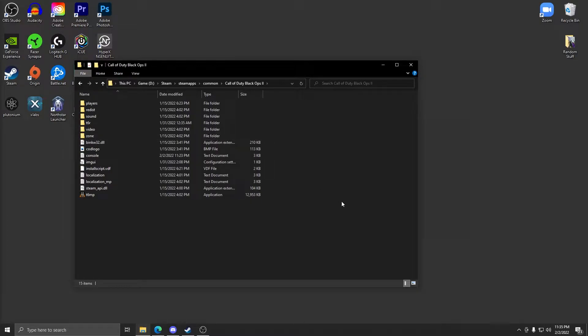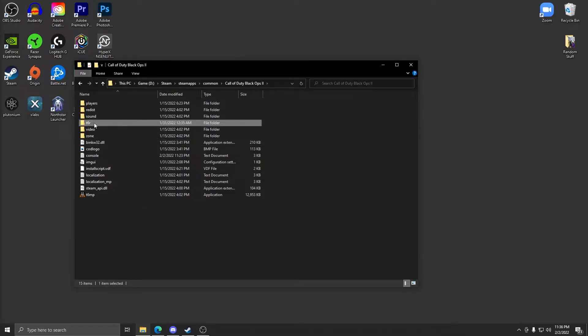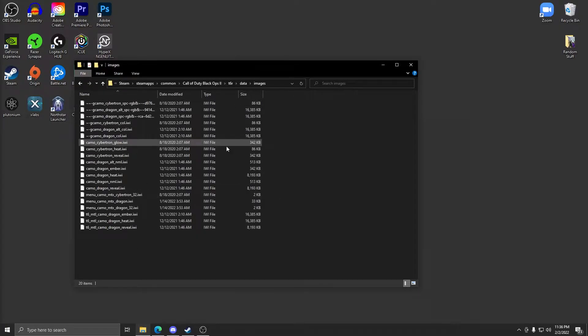If you downloaded the game another way, just go to wherever Black Ops 2 is installed. If you're on Steam, it'll be in Steam Apps > Common > Black Ops 2. Inside the Black Ops 2 folder you'll see all the game files. There's a folder called T6R — some people don't have it, so just create one. Right-click, new folder, name it T6R. Inside that, create a folder called 'data', then inside that, 'images'. This is where you'll put all the camo files.